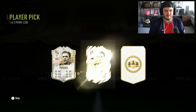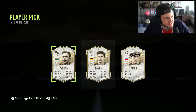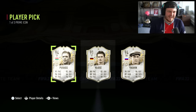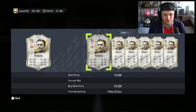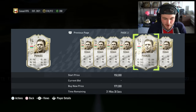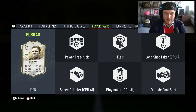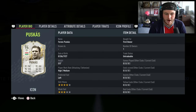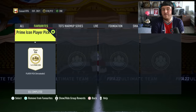Here we go — what did we get? 94 Puskas on an account I don't use. Brilliant. Come on EA, why do we have to get him there? Why do we have to get him on an account we don't use? Well, that is a sensational pull, to be fair — still around a million coins. These have actually been really, really good. So that is a really good pull, and if I ever come back to this account, I now have a Prime Puskas.